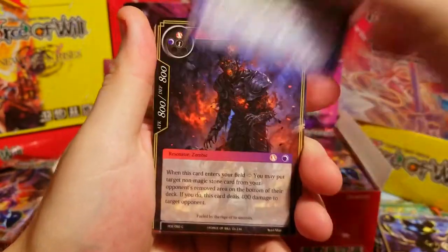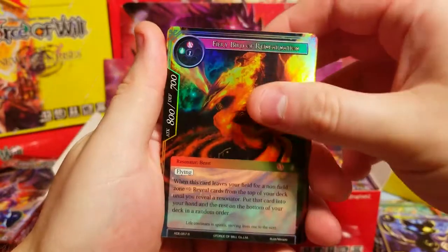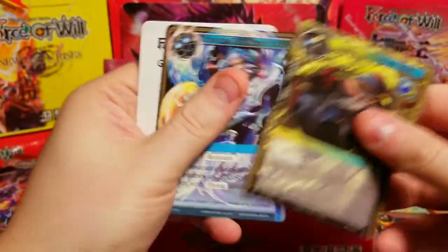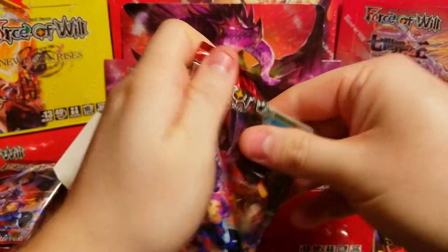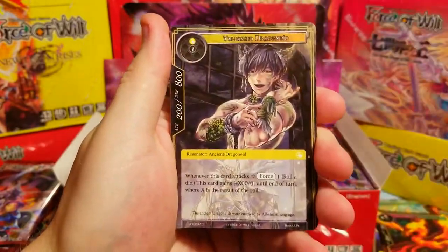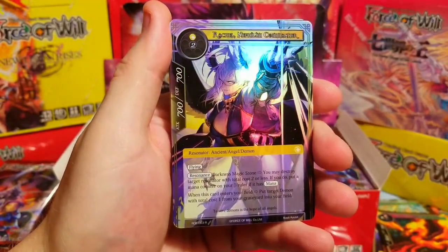I'd like to get the mermaid in a foil. Fiery Bird of Reincarnation as our rare, then a foil double Fiery Bird — non-foil and foil, that's how it's going. And look at that — we got the mermaid in a foil! I said I wanted it and there it is.